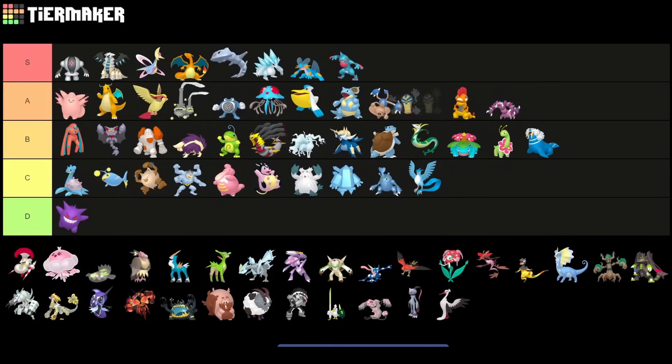Conkeldurr is very decent against Registeel, very decent against Giratina, neutral against Charizard, and even decent against Toxicroak. Against basically the entire top-tier meta it's fairly okay. Sandslash is a bit tricky because of the Shadow Claw fast move, but overall it's a very solid pick.